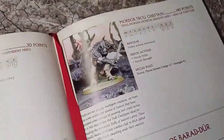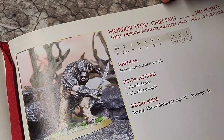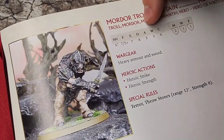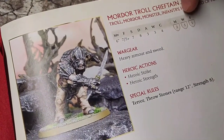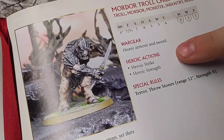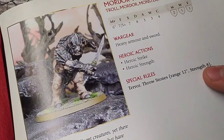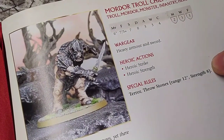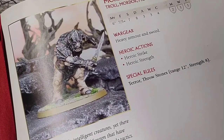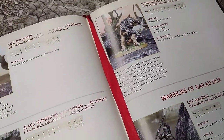I really don't know why this guy's comparable point value to Gwaihir, but: fight 7, strength 7, defense 8, 3 attacks, 3 wounds, courage 4, 2 might, 1 will, 1 fate. Heavy armor, sword, the ability to heroic strike — that will probably last him a bit longer against Gwaihir. And heroic strength. He does have terror, does have throw stones — but he'll never get the chance to use them because Gwaihir's going to charge on the first round. The Troll Chieftain's got a pretty beastly stat line, but Gwaihir just seems beastly.